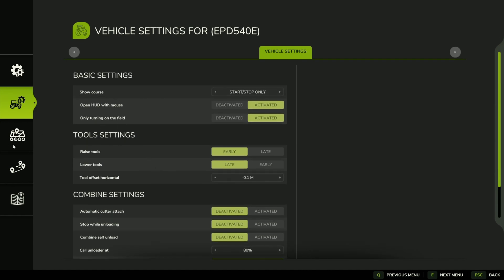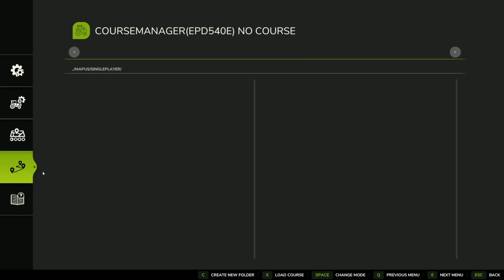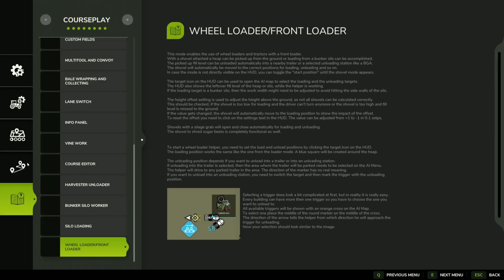Let's go down to the next section. This is where your courses get saved. If you're making courses and decide to save some, you'll have folders where you can put courses and save them for later to pull back up again. This can be helpful if you're using multiple combines or planning on doing the same field with the same equipment over and over again. The bottom section is the menu we already talked about.